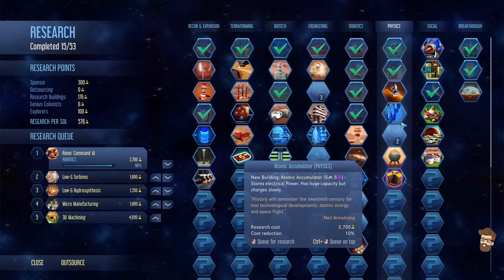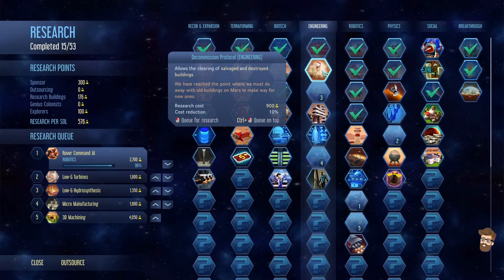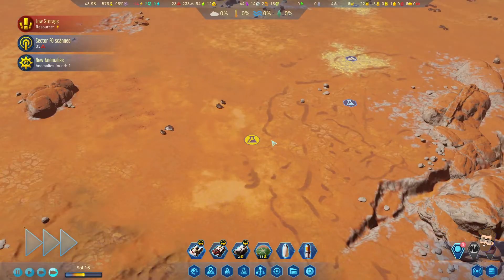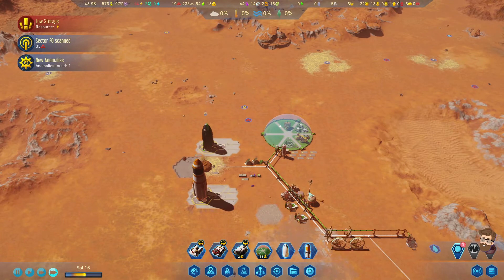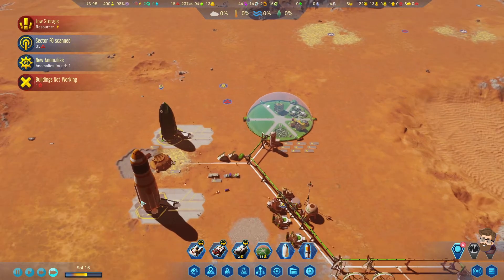I'm kind of thinking maybe the physics tree. Oh, I've already got it queued up. I only have three warning towers and I need to get that up as well - so that's my plan in this video.